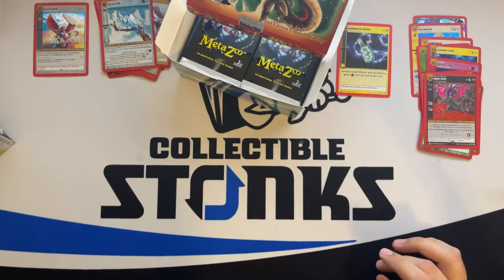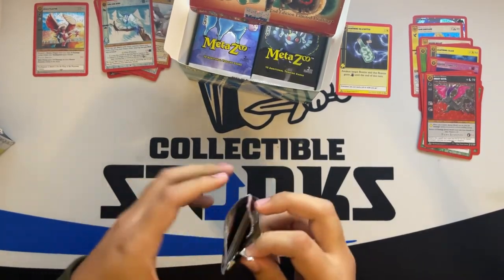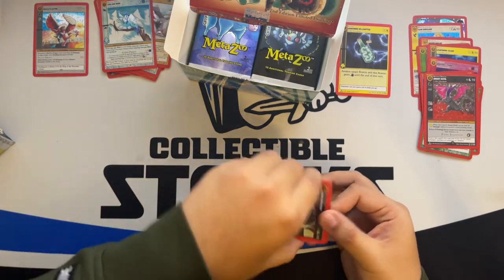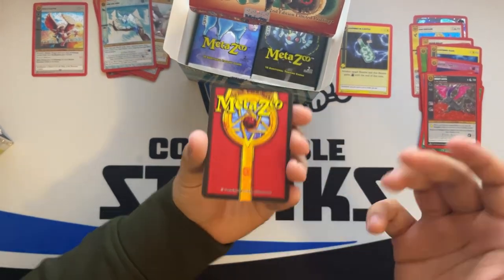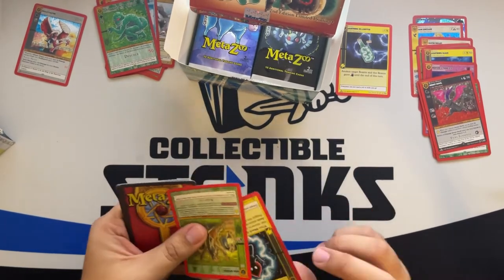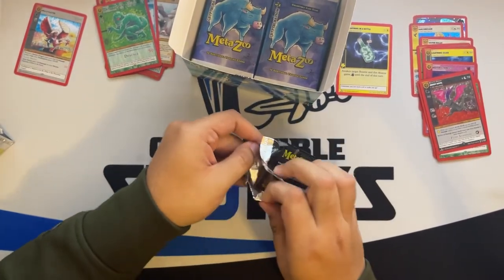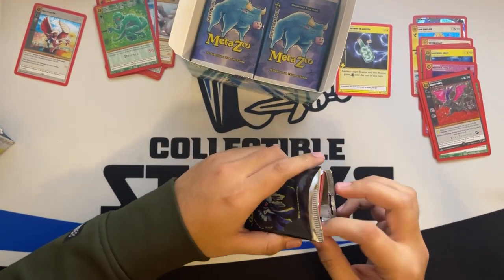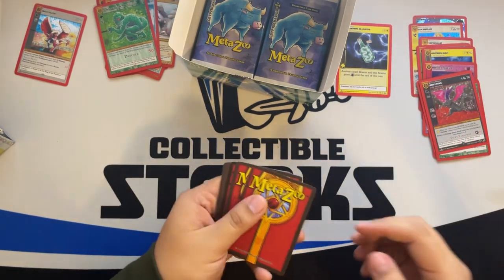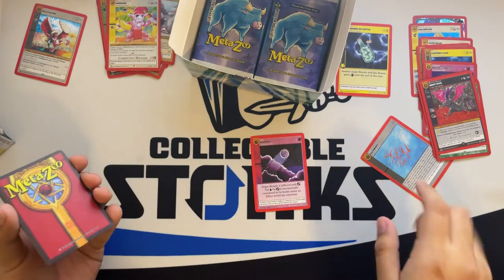As they continue to grow, I see that the arbitrage may actually go away, especially as more people start opening products, more product floods the market, and more people try to undercut each other. But it's strange and kind of cool that second edition released back in early January and we're heading into March — Wilderness is releasing soon. We got a full hollow Jersey Devil — that is so cool! We're nearing March, about to get to Wilderness in the next few weeks, and this product is still selling well.